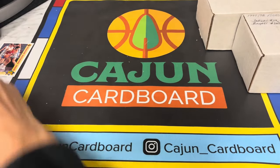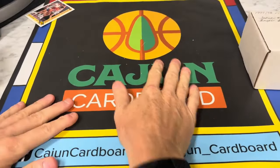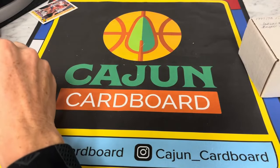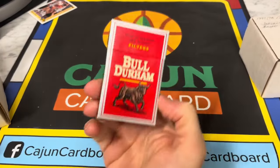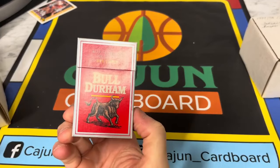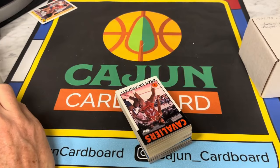Alright, that's one box down. Let's move on to 1993 Topps Archives — see what we've got to work with. This is going to be a Bull Durham pack. That's when you know you've opened a lot of Cross Country Collection boxes — I recognize the cigarette box by the side of it. Bull Durham, guys.